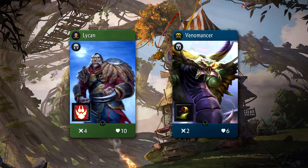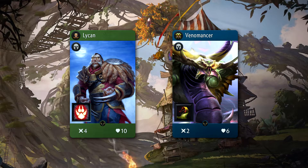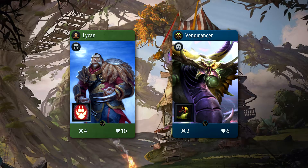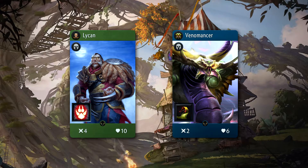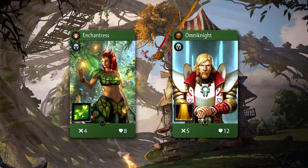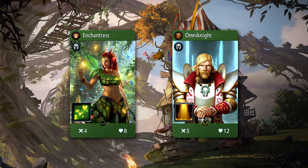Heroes. Treant can work pretty well with most heroes, especially those that come with creeps, like Lycan. For blue, you can also include Venomancer into that category, as his play gores will be deceptively difficult to kill. Also providing the Roseleaf Druid with buffs doesn't hurt either — as the longer it survives, the more advantage you'll get in that lane.